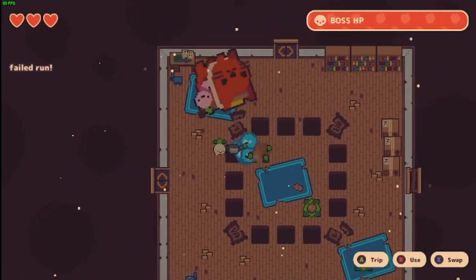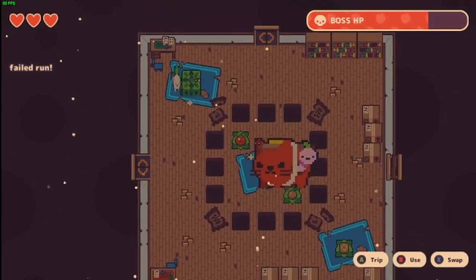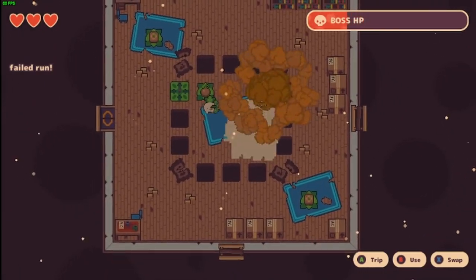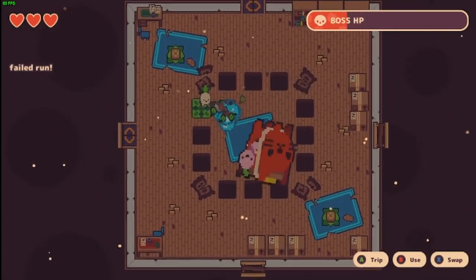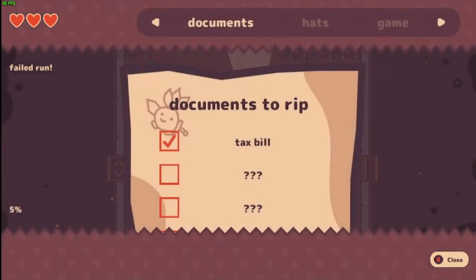I'm starting with the top left pattern, i.e. when Applecat moves to the top left initially. This is the same pattern that Undurable got in the current Any% record, and in my opinion has been the easiest to handle. You grow a bomb immediately, grow another bomb immediately, then grow and place a watermelon in the left hole and kick a bomb to the right.